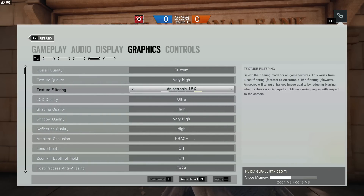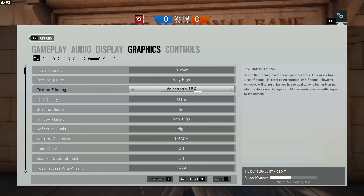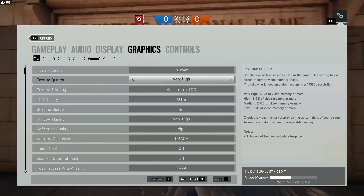For everything else, it's going to be completely dependent on how powerful your PC is. Texture filtering — there's not a big FPS gain putting it on linear, so you may as well have it on 16x; it's just going to make everything a little bit easier to see. Texture quality — all the information is on the right-hand side if you need it: 4GB, 3GB, 2GB, 1GB cards go from very high to low.